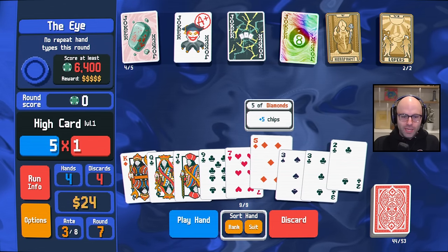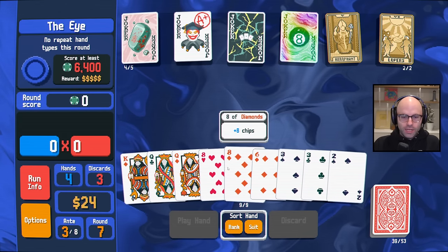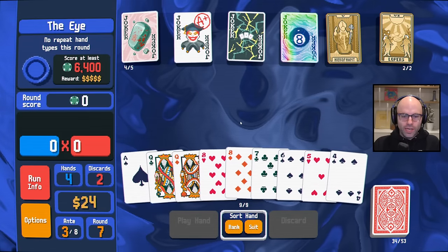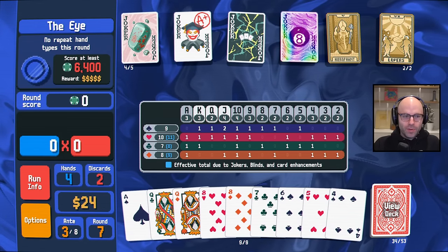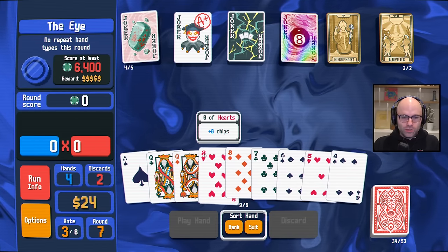The dream for me in this case — we've got to keep the eights — would be to only have to play one hand. We could play four, five, six, seven, eight. We likely give up on the opportunity to have a planet, but we could get two hearts in it.